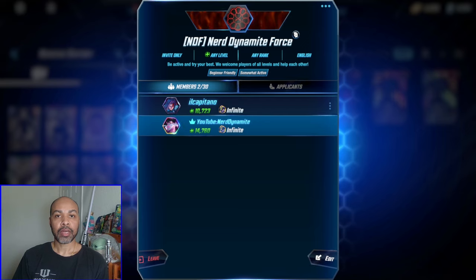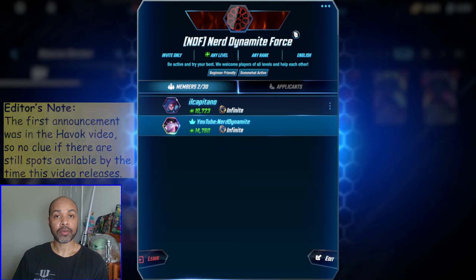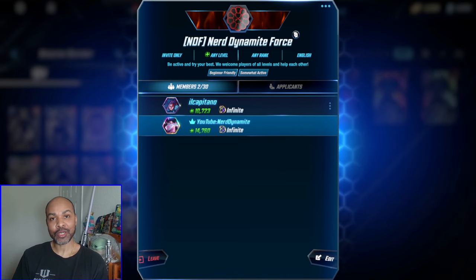Before we get started, I've created an alliance. So if there are any viewers that want to join, this is going to be somewhat of a more casual alliance — just get more than a thousand points a week and do your best. We're here for help. You might see some of my upcoming decks that I work around as I get eight cubes during testing, so there's another potential benefit to joining.